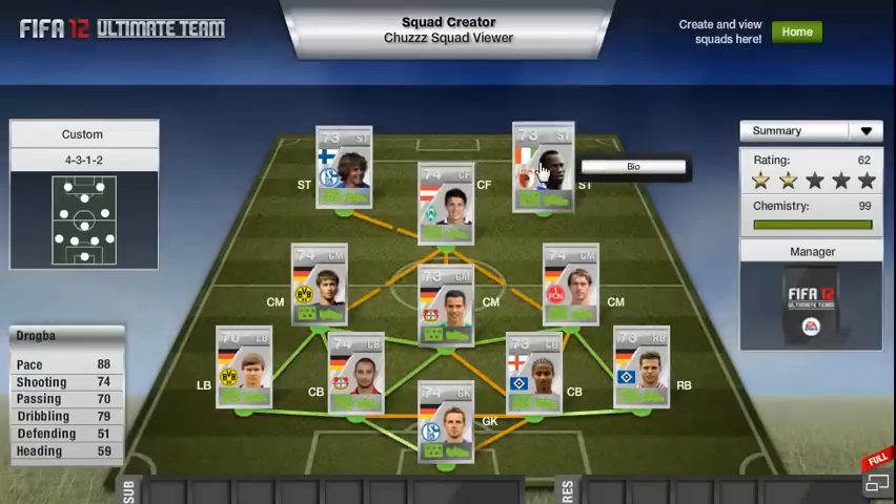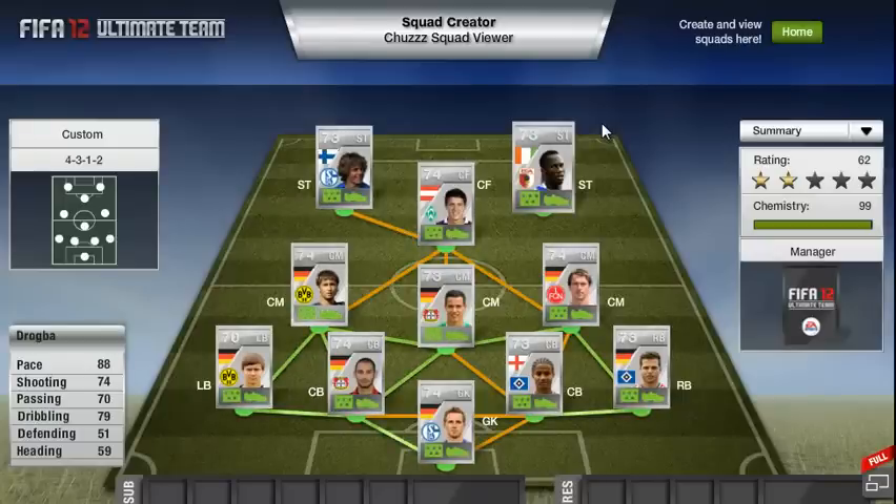You're probably wondering why I have Drogba in this squad, but the card I actually want here is called Giovanni Ceo, who is also Ivorian, but he is not yet in the game, so I just filled the spot with Drogba. As you can see by Giovanni Ceo's stats, he has 88 pace, 74 shooting, 70 passing and 79 dribbling. He would work perfectly as a striker, centre-forward or an attacking midfielder with those stats. He's sadly only got 59 heading, but it doesn't really matter if you're playing a 4-3-1-2, as you won't really be crossing it that much.